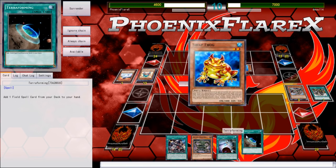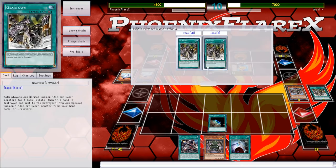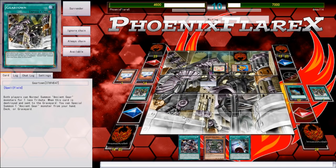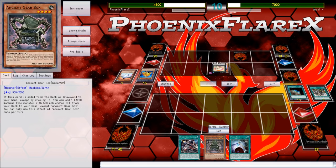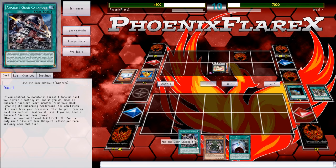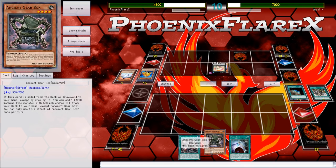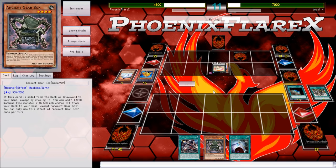Next turn, he's just able to go straight into a Totally Awesome — he top-decked a Swap Frog to use. He uses Toad to negate my Gear Town and then set it so it doesn't trigger. It also wouldn't trigger because it misses timing anyway. From here I've just got a Catapult I can't activate, a Power Bond I can't activate, and a lone Ancient Gear Box in my hand that's not big enough to survive. I've just been outgrinded and outpaced in this game.